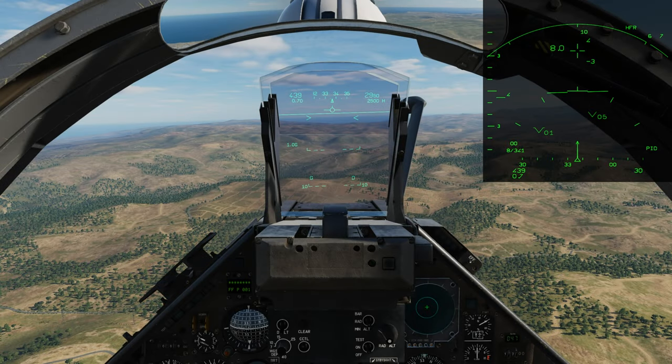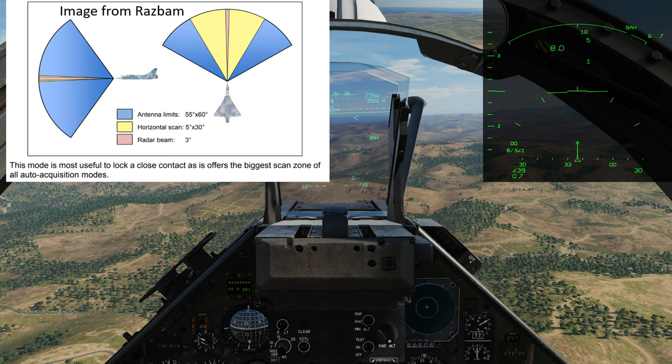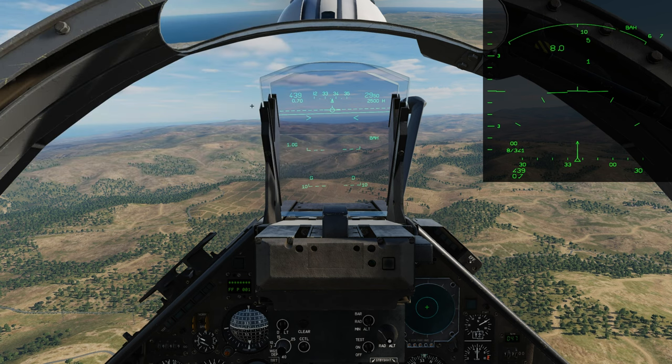The next mode is horizontal scan. To get into this mode, use HOTAS command aft. This gives you a 30-degree wide and 5-degree tall scan bar. The dash bar on the HUD indicates horizontal scan is selected — 30 degrees on your radar, you can see the 30-degree azimuth selected. What's really cool about this mode is you can use your antenna elevation up and down to scan different areas, and you can also use your TDC left and right to do lateral scans. We locked him up.